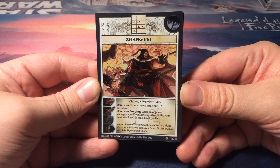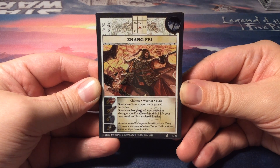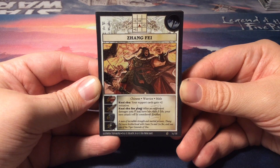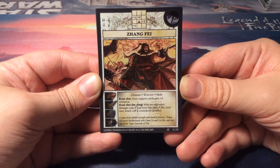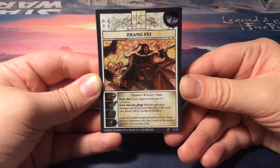He has a very peculiar attack grid. Plus zero right in front of him and the rest is plus one. There is one to the left of the plus zero. We have a plus one to his immediate right and a plus one on the lower left side of him.